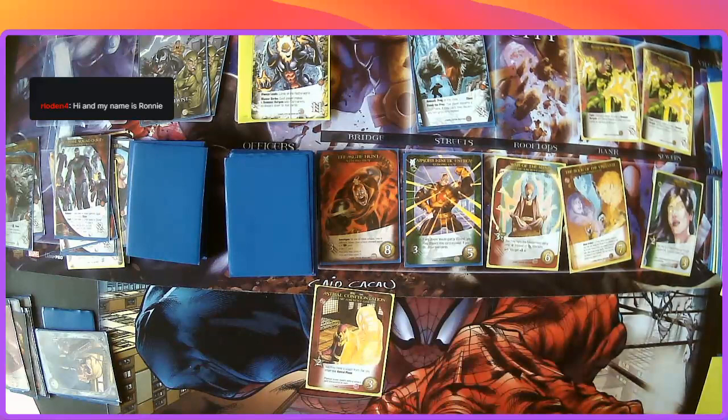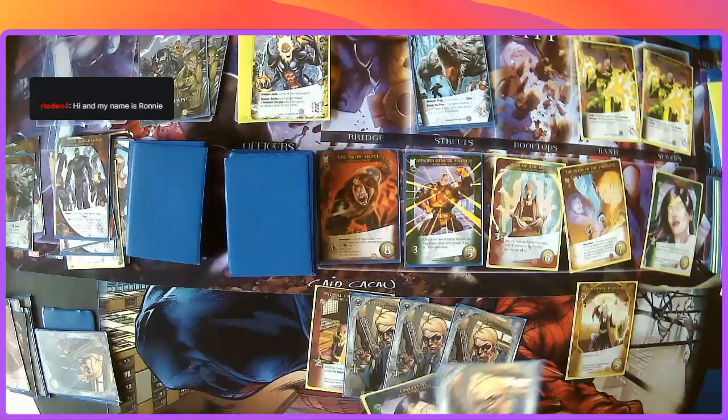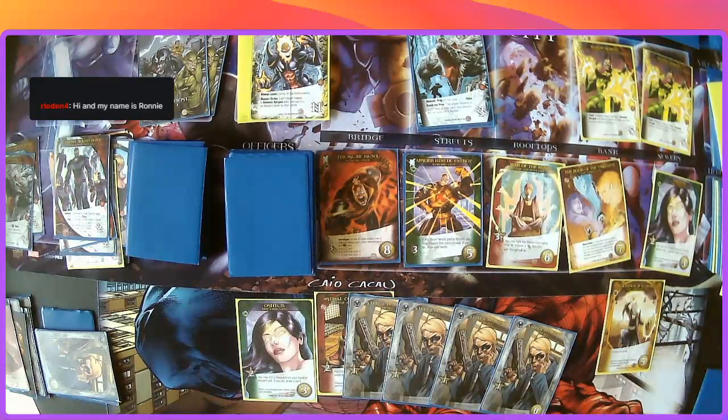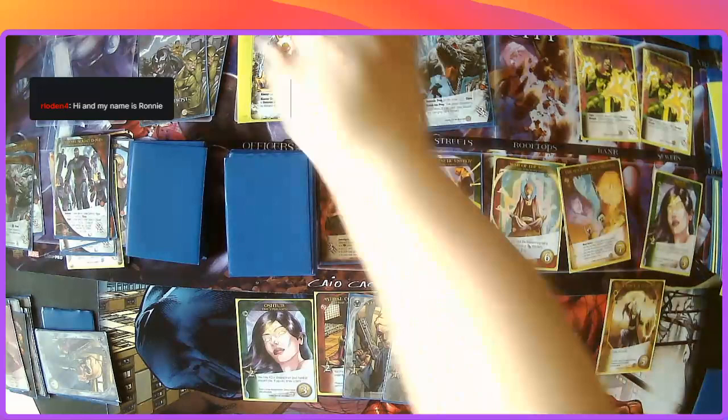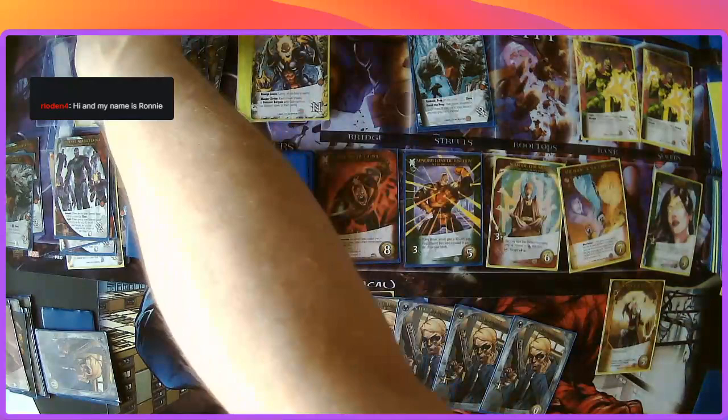Two, three, four, five — I'm almost halfway there, I get to draw two cards. One, two — okay, two, four, five, six, seven, eight. Unfortunately I'm three short so I'm not going to be able to get it. It's going to go to that stack right here. I know that's where the astral plane is going to be — actually, we'll do it like that, astral plane will still be right here.